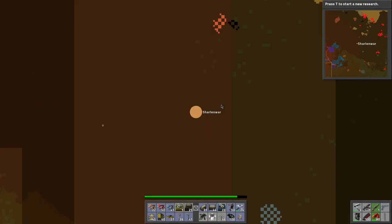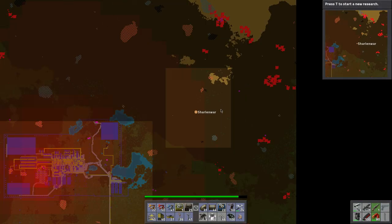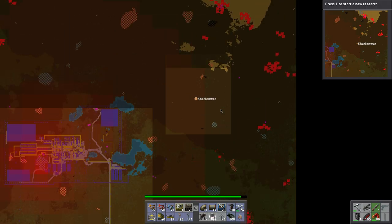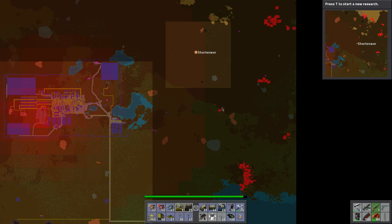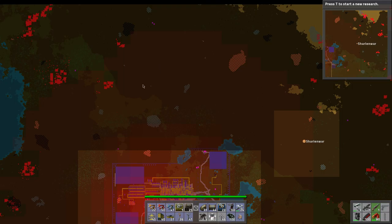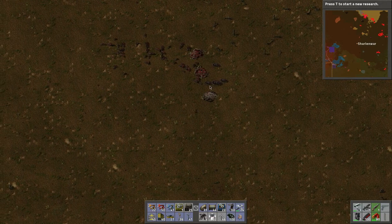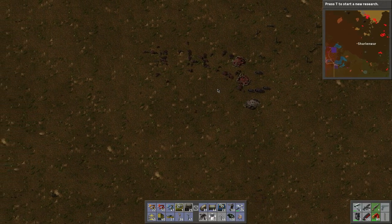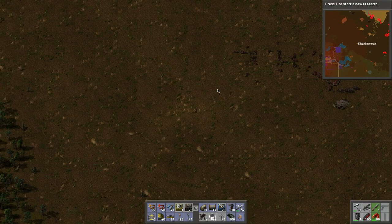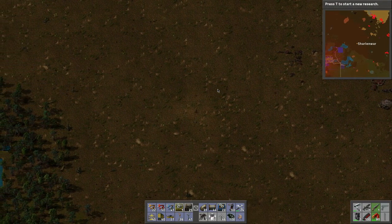Let's go map zoom in and see here. The pollution isn't really touching them over here, so we'll go back over here and cut into these guys. We'll leave those alone — they should be okay pollution-wise. We'll go back this way.